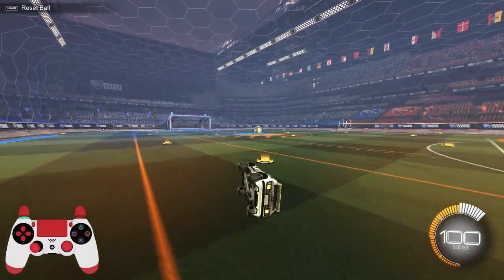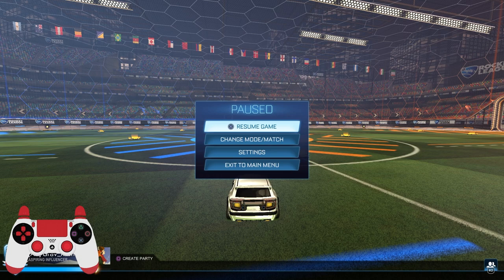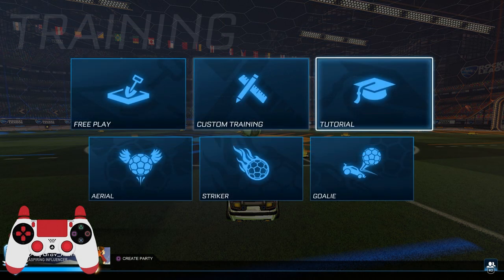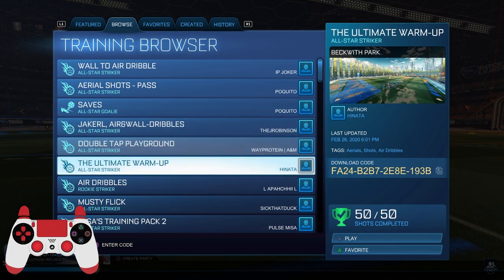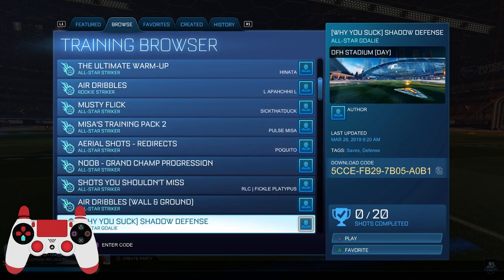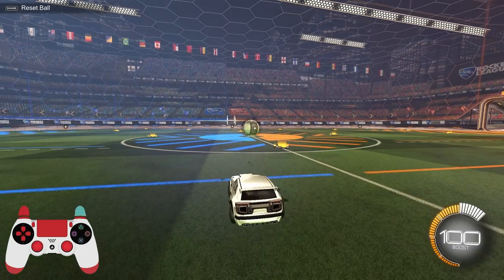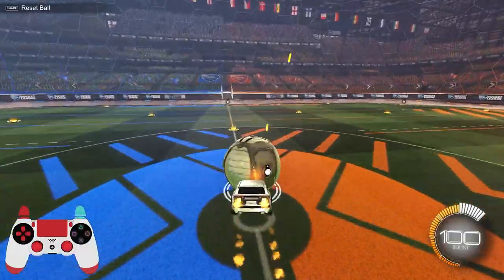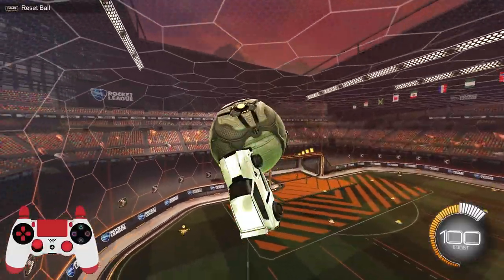Now let's get into the shot portion. Before we get started, if you want to practice any of these and you're not comfortable in free play, you can use any air dribble map or air dribble training pack. As I said earlier, flip resets use the same setup as air dribbles, so any of those packs will work.